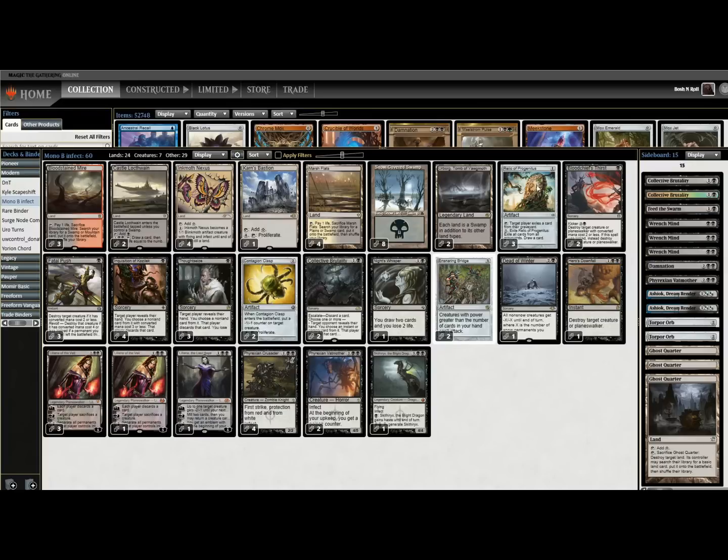I'm not sure why we need three Relic of Progenitus in the main. Is Uro that devastating to this plan? I guess it probably is — Uro's pretty devastating in general. But the big decks in Modern right now are Prowess and Lurrus-based aggro decks. There's a lot of really fast decks where Collective Brutality is good. I'm actually going to bring a third Collective Brutality into the main and bring one of these Relics to the sideboard — I'm just not convinced we need three in the main deck in current Modern.